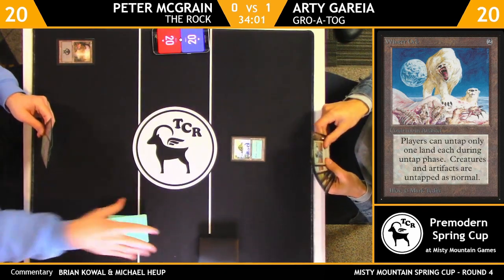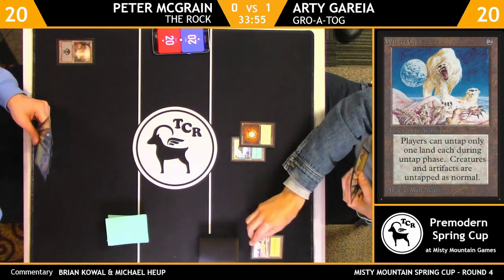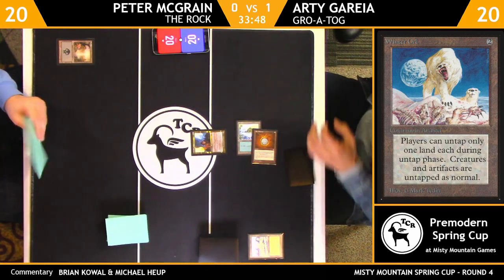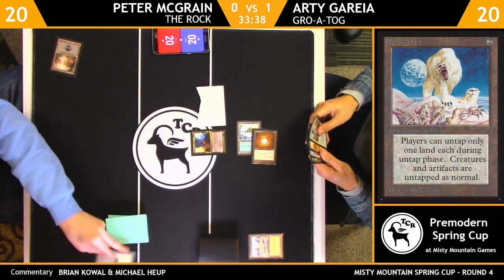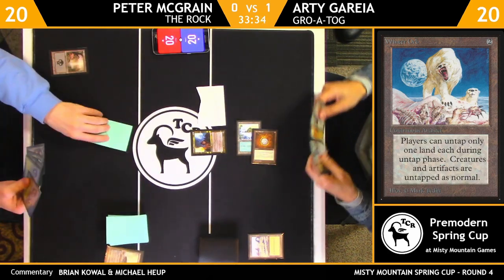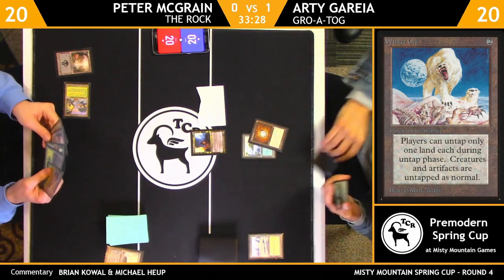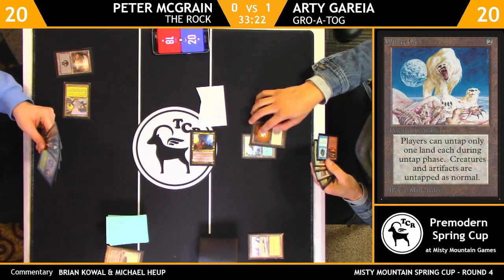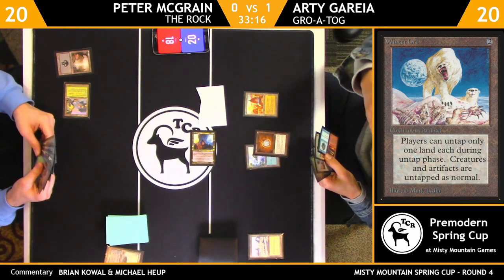Back to game two. We have Peter kicking things off from the Swamp, and Artie's gonna go Island into Mox Diamond. We've got a Quirion Dryad and then a Meddling Mage first. What do you name here? The tricky thing is Peter spread his removal spells. I'm guessing this names Pernicious Deed based on the handwriting.